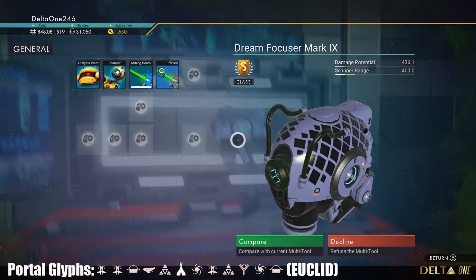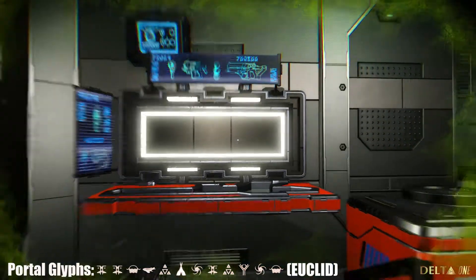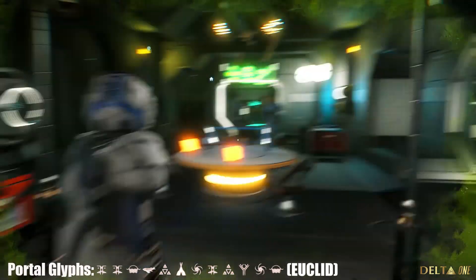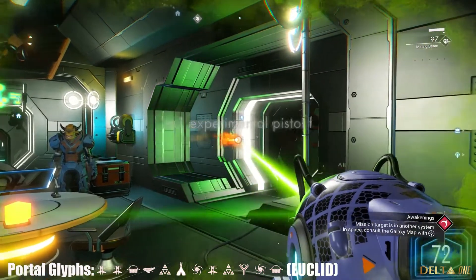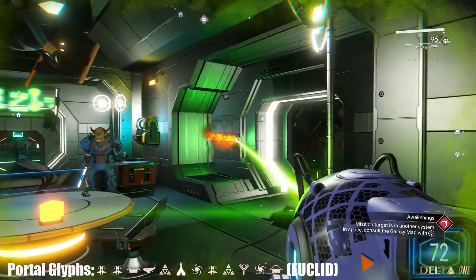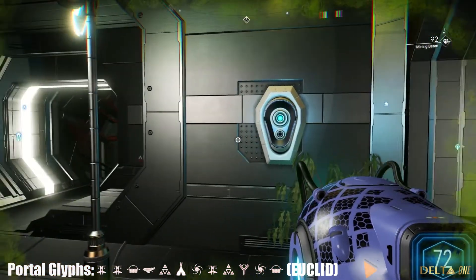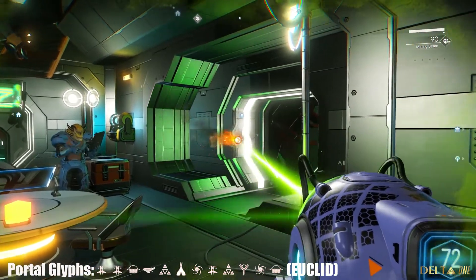Decent damage potential and scanner range to start with. Let's take a look — kind of your standard stuff — coming in at two million to buy. Let's go ahead and pick that bad boy up. Switching to first-person view — there it is! You can see the raised wires add just a little bit in that first-person view; it's almost like a sight. The color is really what's unique about this one — it's like a purple lavender, and I did check: it's actually a periwinkle.